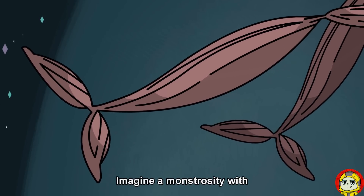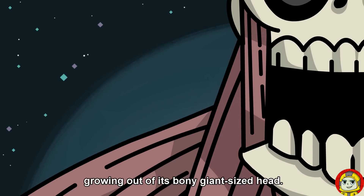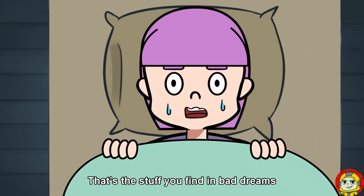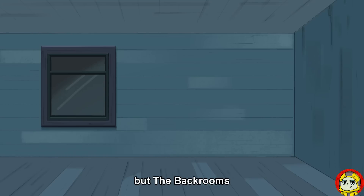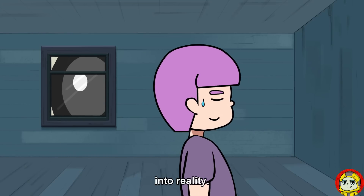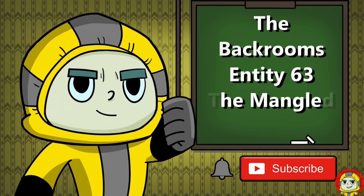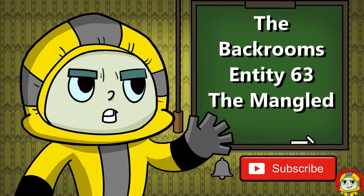Imagine a monstrosity with four spider-like limbs growing out of its bony, giant-sized head. That's the stuff you find in bad dreams. But the Backrooms has ways of making even nightmares into reality. Hello, everybody. I'm Stretch. Today, we'll be talking about Entity 63 from the Backrooms.